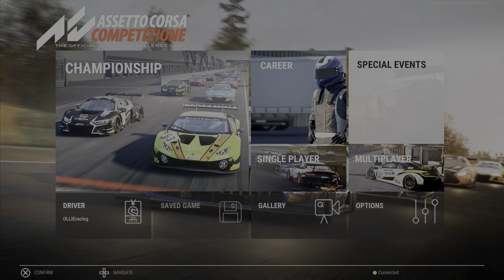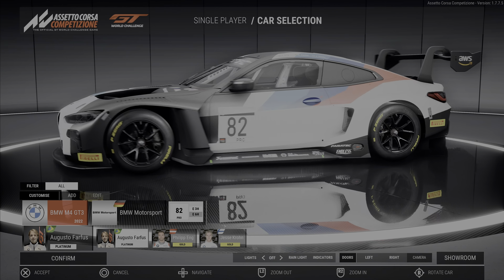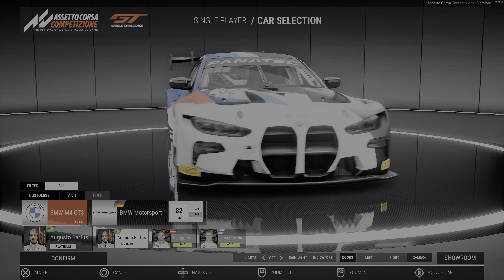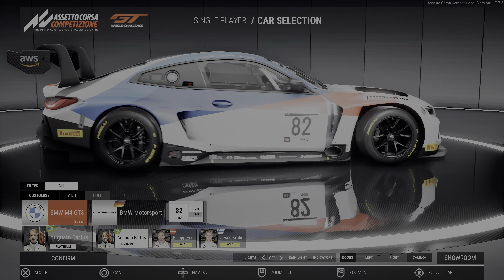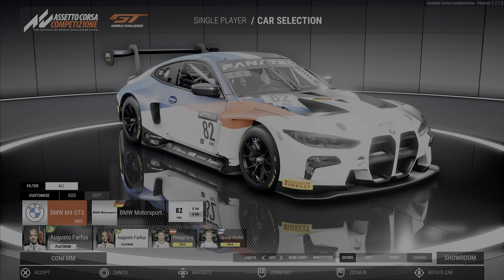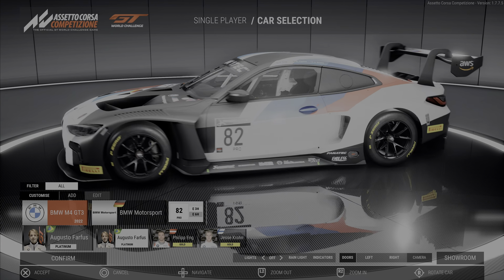Now before we jump on track, let's look at the new car - the BMW M4 GT3. Look at that, it is absolutely beautiful. It's got that new aggressive-looking nose that the M4 road car has and it looks fast, it looks fun. This is the car we're going to be using for all of our driving when testing the game today, just because it's something new and it looks incredible.